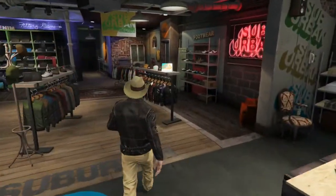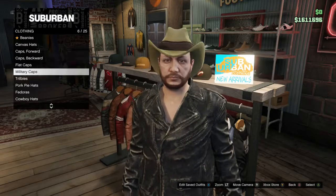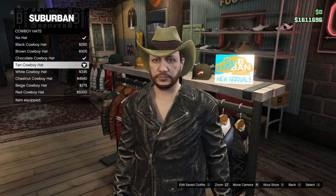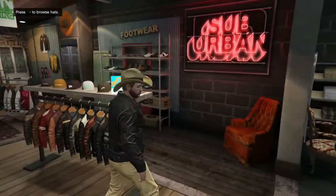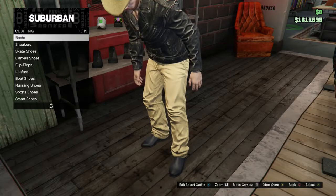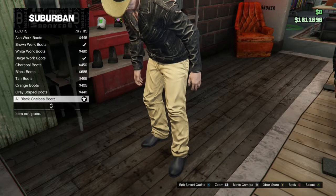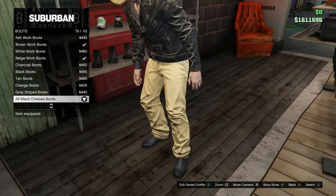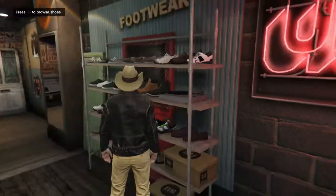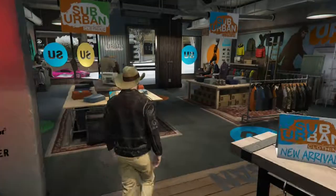Next we're going to do the hat — just get it out of the way, pretty simple. We're going to wear a cowboy hat, tan, of course. That's probably the easiest thing you can get. And then last but not least, boots — all black. I can't quite remember how to pronounce that word, but anyway, that's all you can do.